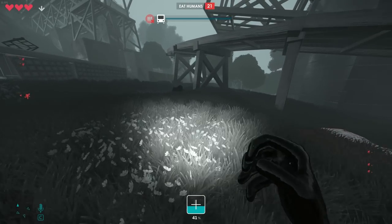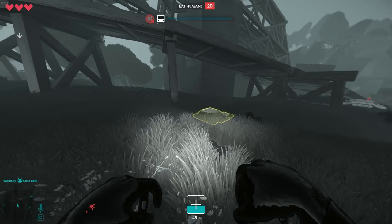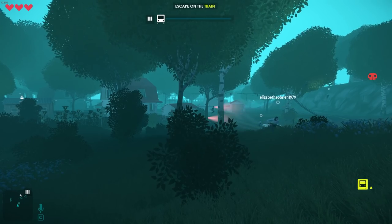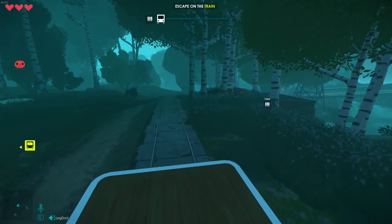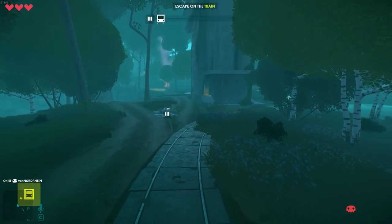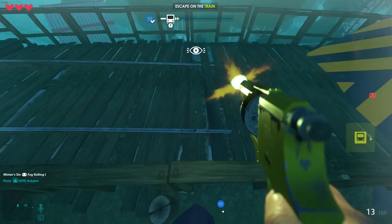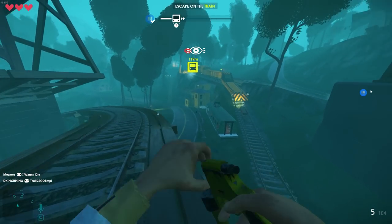Trampolines look like mattresses around the map, highlighted with a pinkish outline when not looking at them and a yellow outline when looking at them directly. Jumping on them launches you in the direction you were going. Carts are train-like vehicles that move around a railway system on the map — you cannot change their direction, so you can only use them in certain conditions, and getting on them can be tricky as they go pretty fast. An easy way to get on the train when you're next to it is to shoot to boost yourself up into the air — this is also the best trick for reaching high places near any solid surface.